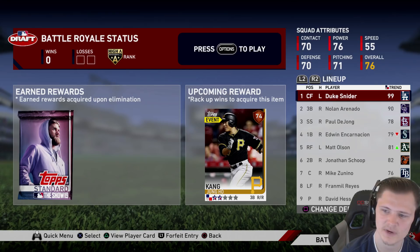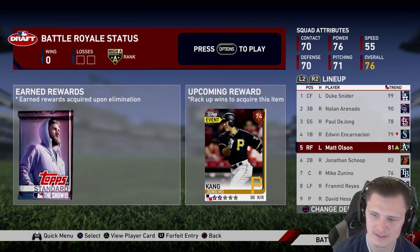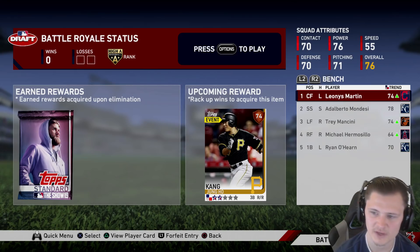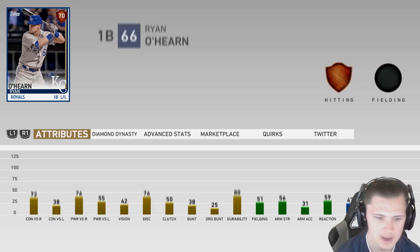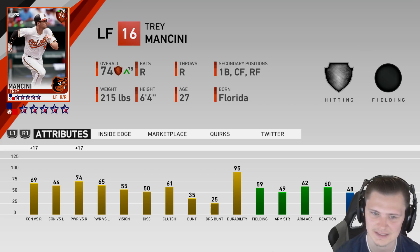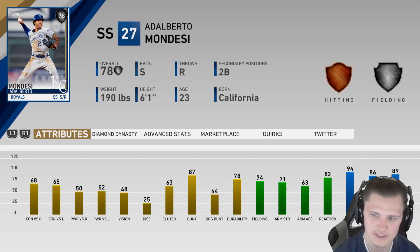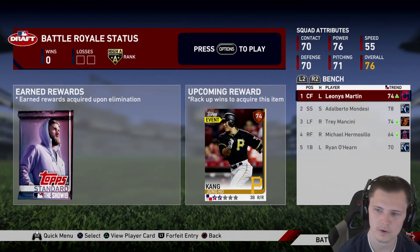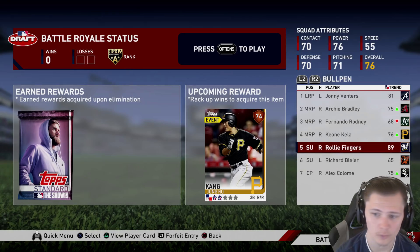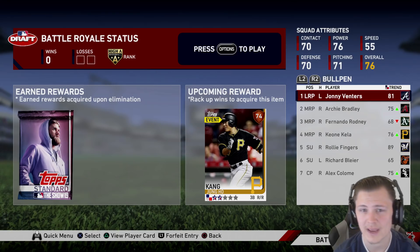This is how our lineup is going to stack today: Duke Snyder leading off, Arenado in the two hole, de Jong third, Edwin Encarnacion fourth, Matt Olsen fifth to split up the lineup, Jonathan Scope sixth, Zanino seventh, and Reyes in the eight hole. For our bench we have Mondesi, Mancini, and O'Hearn. O'Hearn is going to be the guy for the righties, Mancini can be the guy for the lefties. Mondesi is absolutely glitched and could be our speed guy. Looking at our bullpen, we've got Colomay, Raleigh Fingers, Kella, Archie Bradley, and Venters — five really good pitchers to go to.